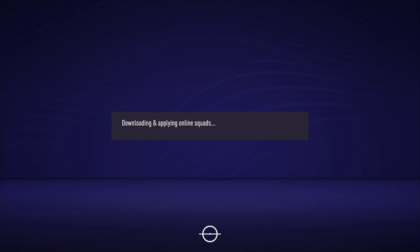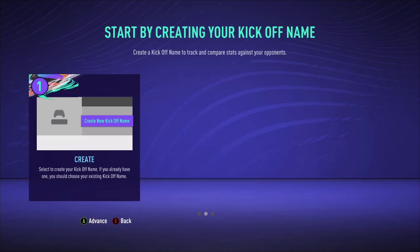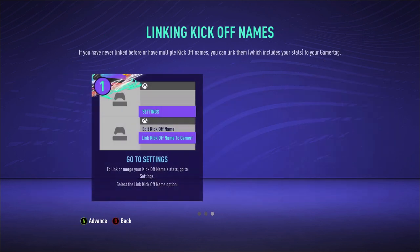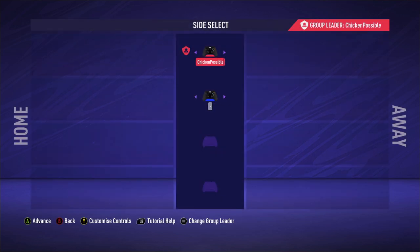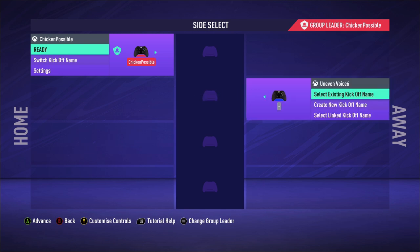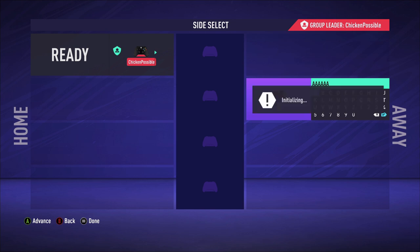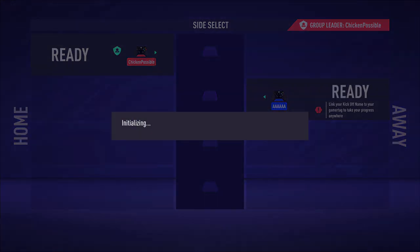I am going to be using a two-controller setup for this. So dust off your second controller and get that connected to your Xbox so we can play with two controllers and make the goal scoring a lot easier. Put your main controller on the left side and say that you're ready. Put the right controller on the away side — you may need to enter a kickoff name, which you can enter whatever you like.